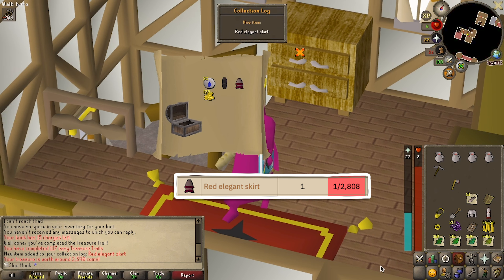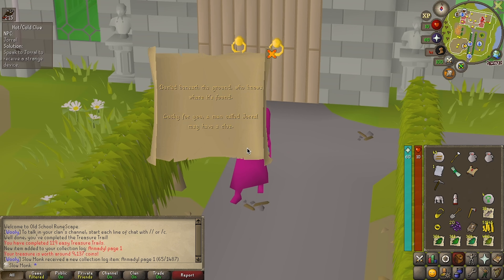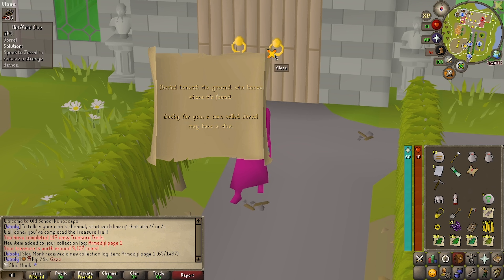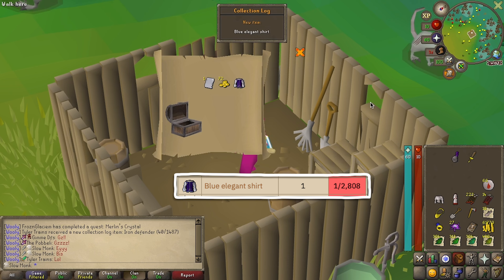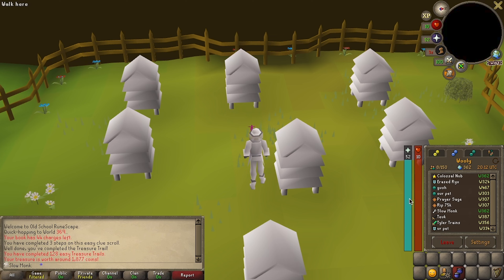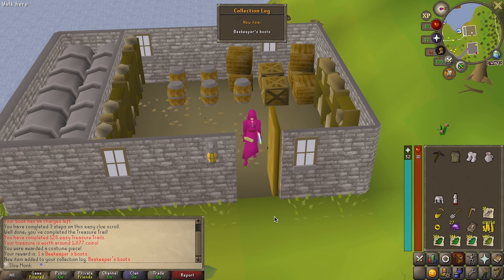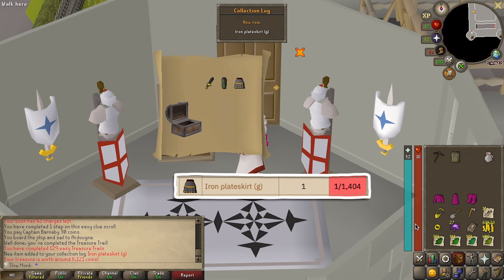And a red elegant skirt at a 1 in 2800 drop rate. Next was a pretty full reward, with two uniques and a master clue. This was another step we couldn't do. And another elegant item a few caskets later. We scored a fashion win with the beekeeper boots to match the vestment robes.